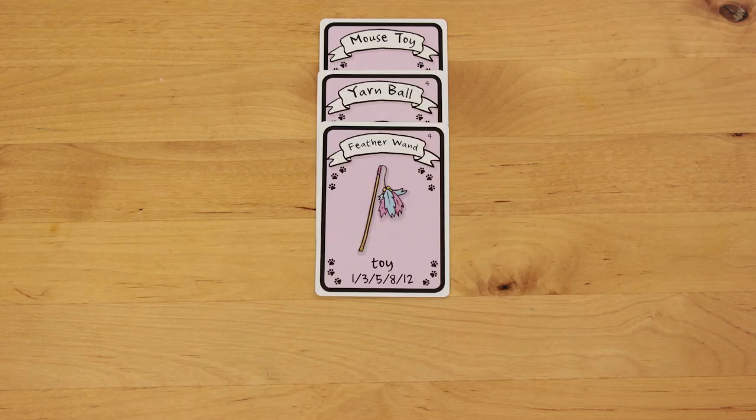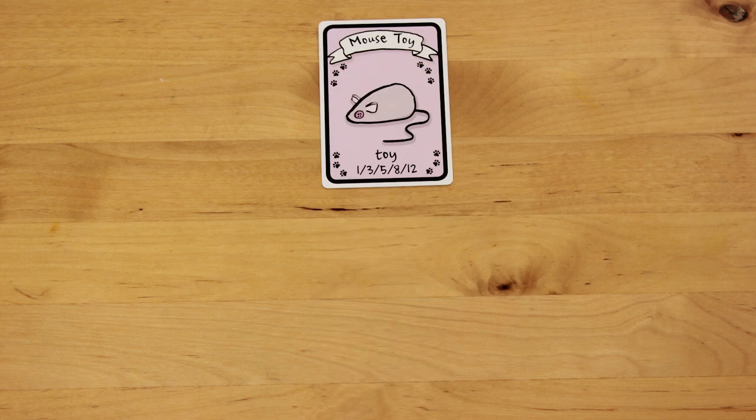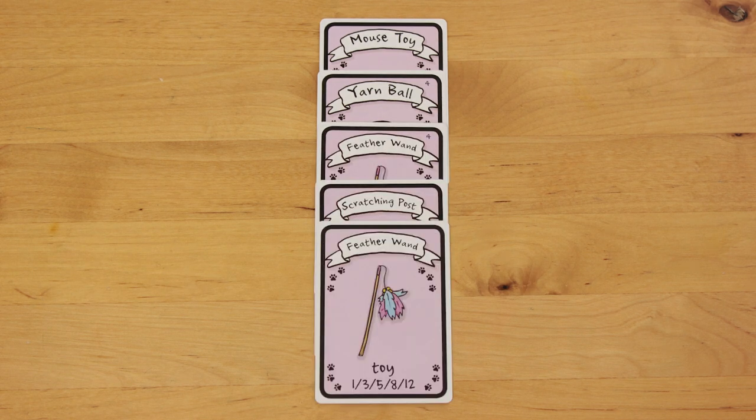Each set of unique toys gets you more and more points. A set with one unique toy gets you 1 point, then 2 toys for 3 points, 3 for 5, 4 for 8, and 5 for 12.